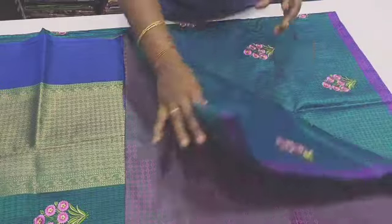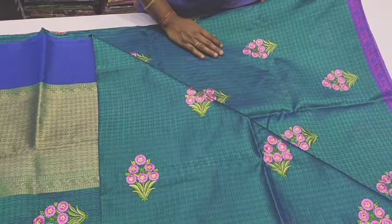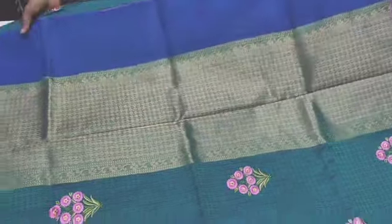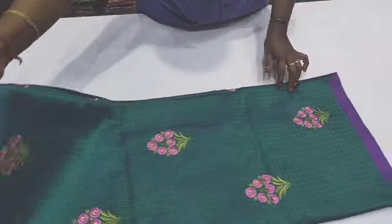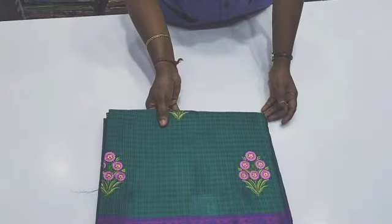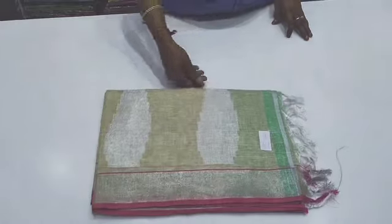This is the blouse. This is the border. The sari is the green pattern. This is the baby pink pattern. This is the sari collection. We are going to see the sari collections — new collections. Subscribe to our channel. Let's see the sari. We will see the linen sari.